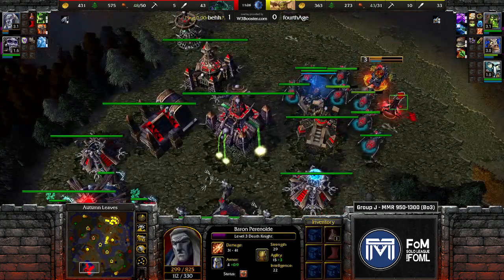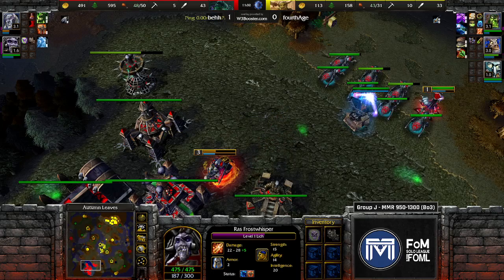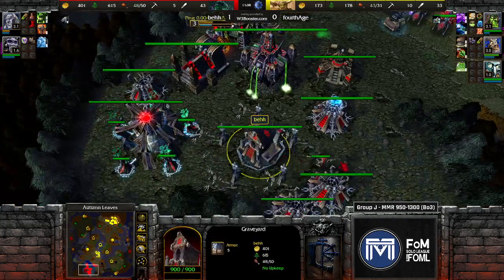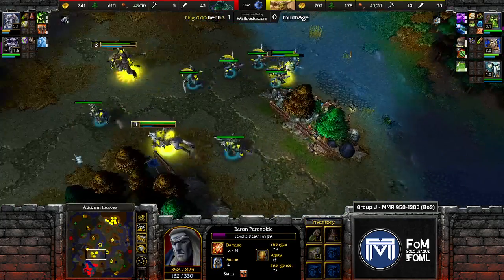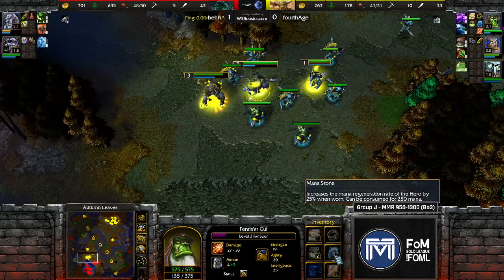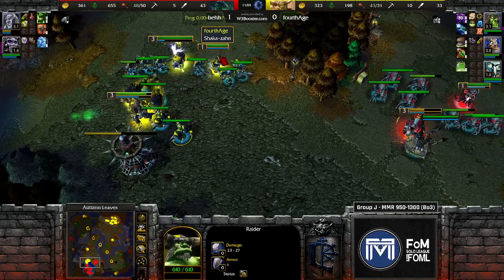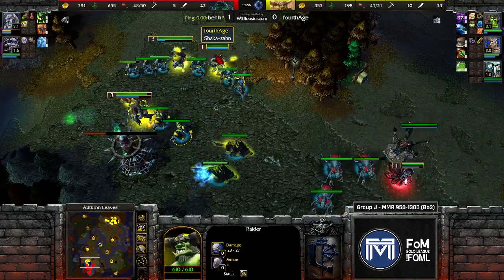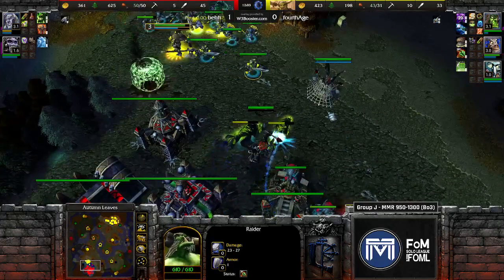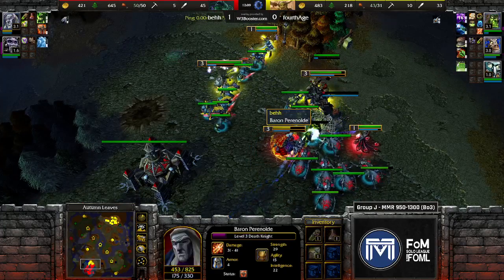This game is looking a lot better for fourth age than game one, but if bear can still get his army together it's going to be rough. Fourth age is looking to be aggressive again — interesting choice after just losing his burrows. He might even get a slaughter and a free statue kill. The destroyer isn't doing anything, and the DK could get stomped — he needs to be careful up front. He does have an invuln and a heal potion, but a timely stomp would nullify those.